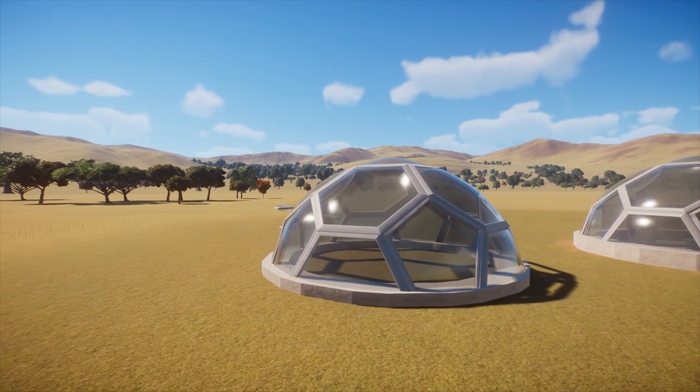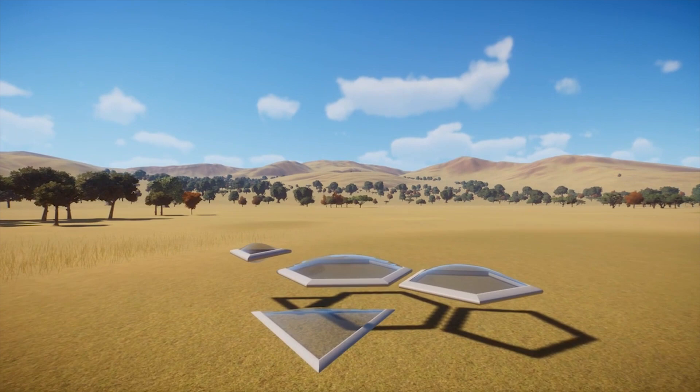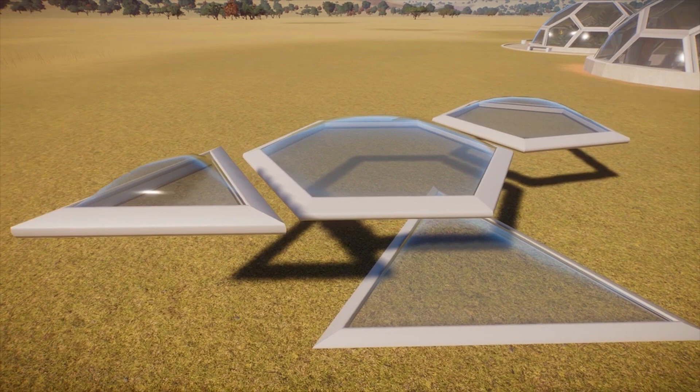My attention was immediately drawn to the absolutely amazing glass build pieces. I'm blown away by how beautiful some of the glasswork is. One in particular — we have these modern glass roof panels. These futuristic geometric shapes are just crying out to be made into bubble domes, so that's what I did.